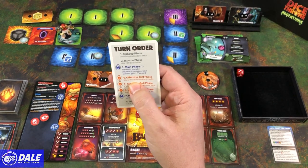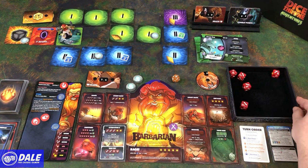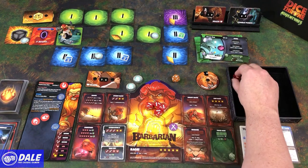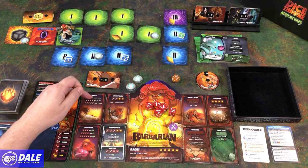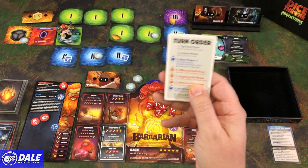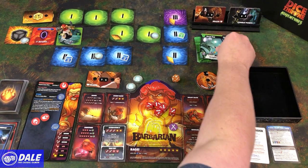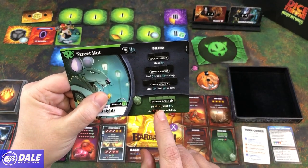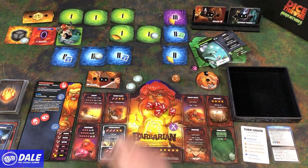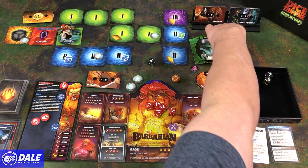Off to our offensive roll phase — the Yahtzee portion. Taking three rolls to see what we can match for damage. Taking five dice: got three swords and a life, or four swords. Going for that, see if we can get a fifth one — yes! With that ability we're going to Smack, dealing eight damage. For the defensive roll phase, he's rolling four dice: double yellow steals CP, double red ignores our damage. He rolled double red, so he's ignoring all the damage. Not what we wanted to see.